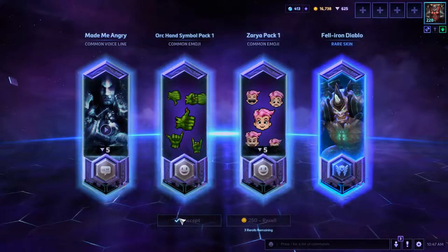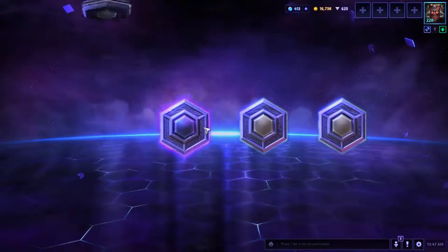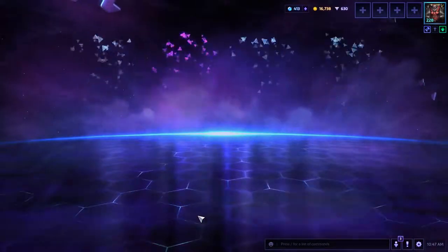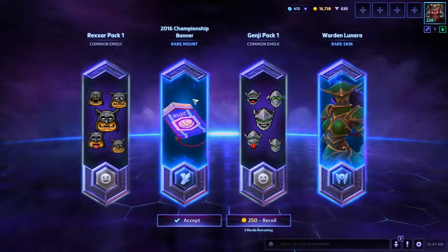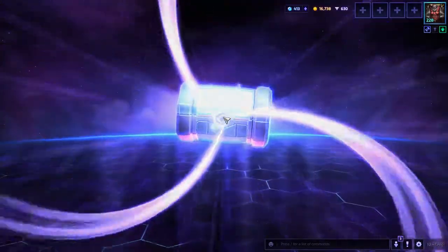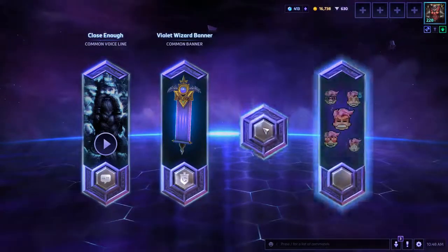That's not bad. Oh, and pink Deputy Valla — now that's awesome! I like the championship banner, that's pretty cool. And all commons — you know what, let's actually re-roll this one.